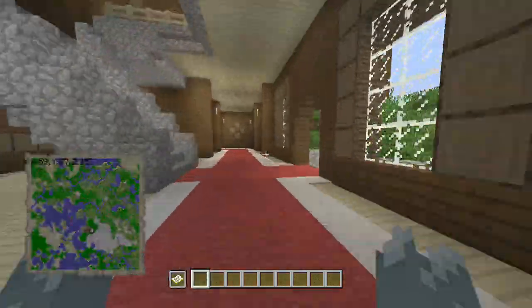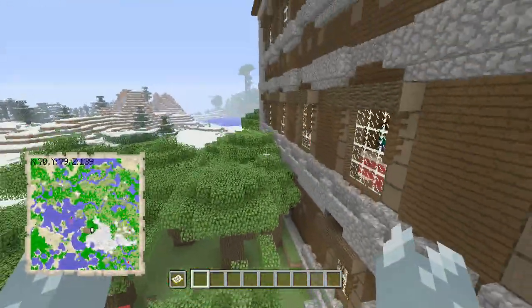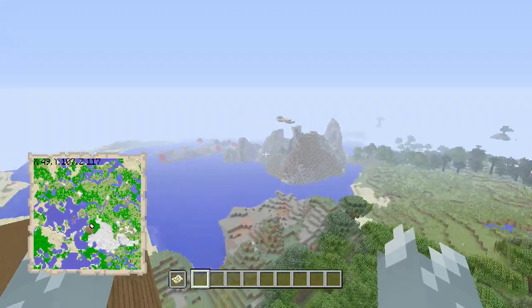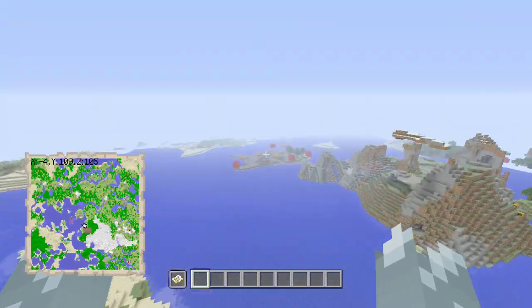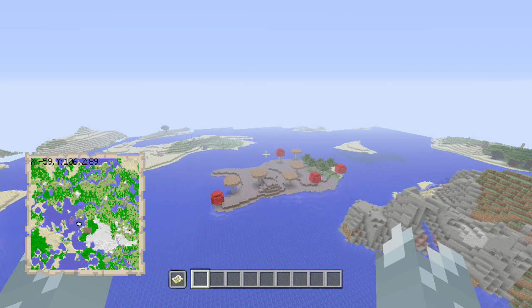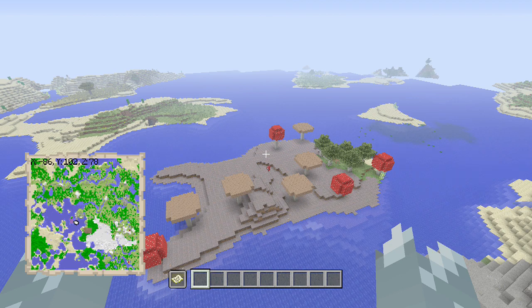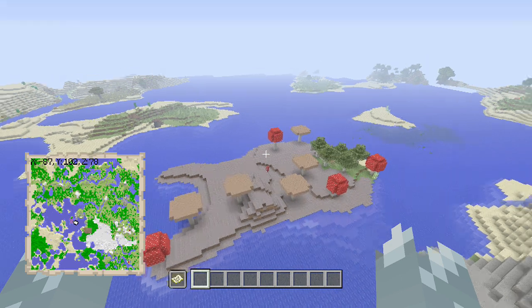I've also listed a mineshaft in the description. It's exposed by the Ice Spike Biome. It's actually quite useful — there are a couple of good minecart chests in there, and one of them has melon seeds in it. So if you're looking for melons, they are over there in that direction — it's about 1880 by negative 1500-ish.